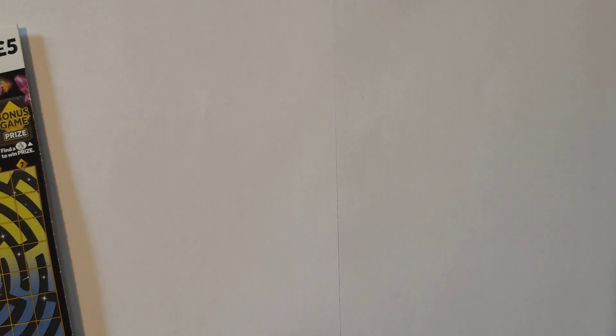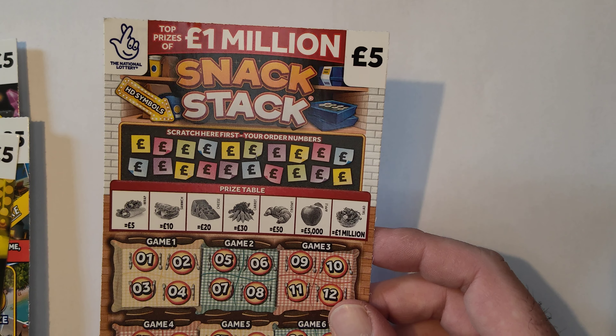Hi guys, welcome to Hatcher. Today we've got £25 in play — a bit of a mix. We've got one Diamond Maze, one Black Pearl, Five Gears for You, Five and Try Loaded, and Snack Stack. Let's do this, let's get it back.